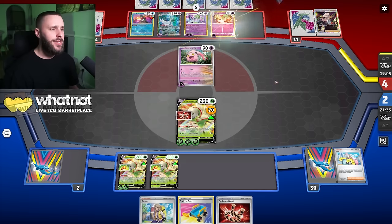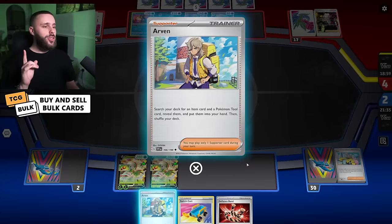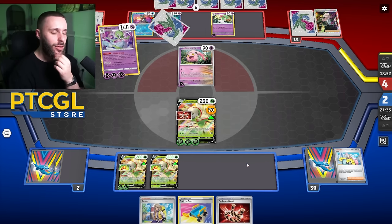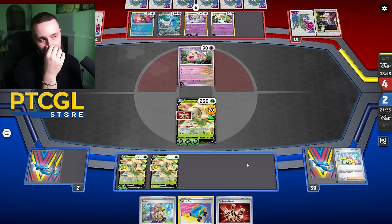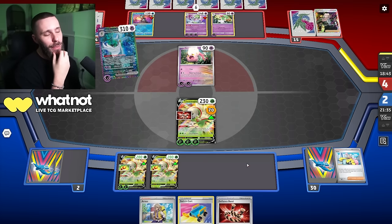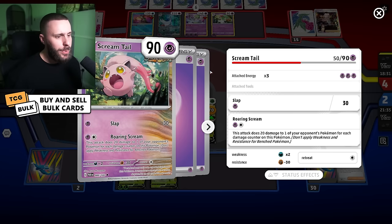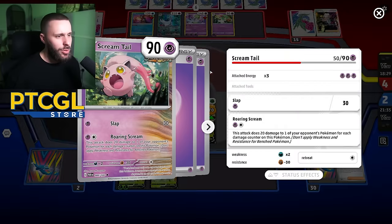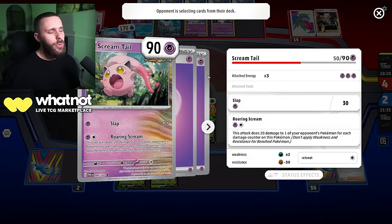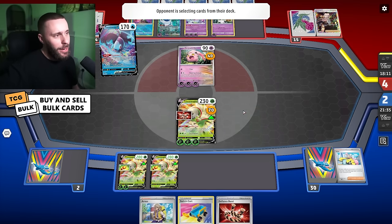They go for Concealed Cards and get the Mirage Step Curlier out. Arven - what can you do for me? Nothing now, really - I don't play Vessel, and a Vessel would have been nice to just grab an energy. This is why Lilligant kind of opens that up a lot. Maybe I should have benched the Lilligant V just so I can use the V-Star power. They go for a Scream Tail and can get some good damage down. They're only doing 80 right now. It's fine.